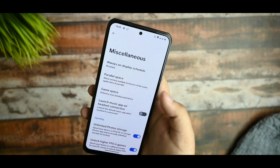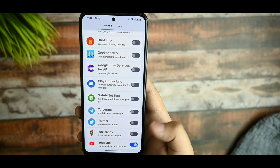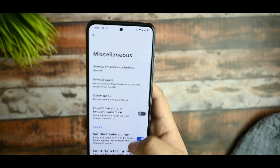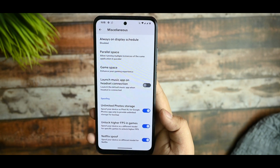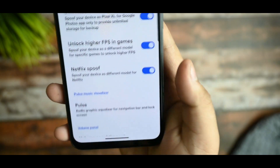You can create a parallel space — for example, if I enable YouTube, you can see another YouTube instance appears. You also get unlimited photo storage, an option to unlock higher FPS in games, and Netflix support is also there.